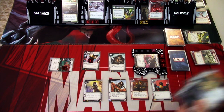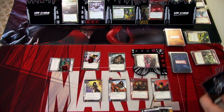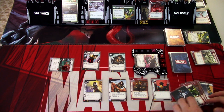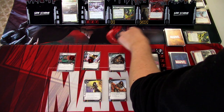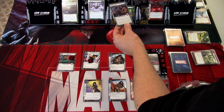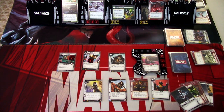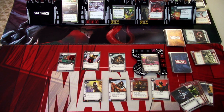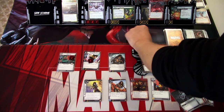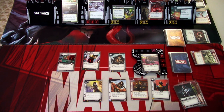I discard Critical Hit and keep the others. We draw back up to six: Strength, Richter, Now I'm Mad, and another Now I'm Mad. Not the best but it could be worse. In the villain phase, we add one threat and Riptide hits for one plus one plus three — five total, putting us at six of eight on the main scheme. The encounter card is Assault which surges, and we get Mutant Slaves. We're in trouble with scheme pressure but we'll see.